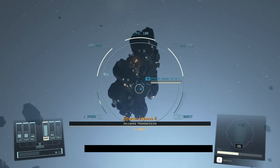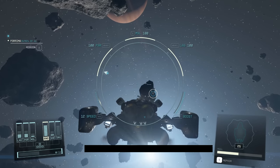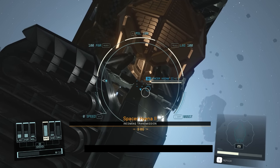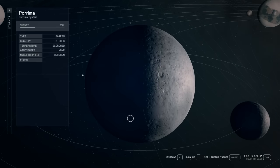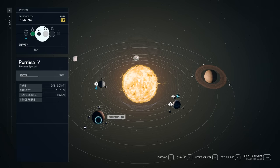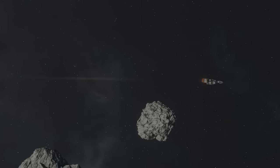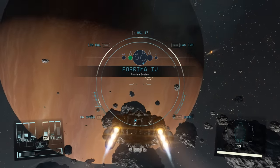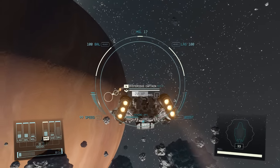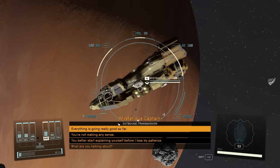Yesterday, while roaming around different systems and orbiting planets, I came across something quite interesting. There was a merchant who told me about the Unity, Starborn, and all that. But when I went through the dialogue and decided to purchase some items, I ended up losing the legendaries I had purchased — I'll show you that right here. I thought it was strange. You can see the merchant here; when I purchased the legendaries and then tried to reload my save, that's when I lost the items.